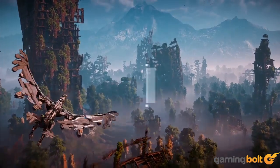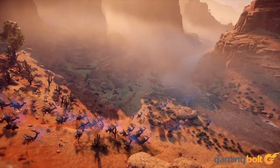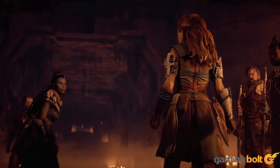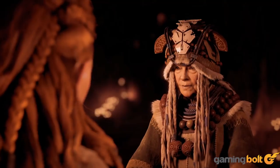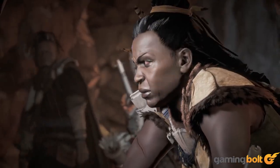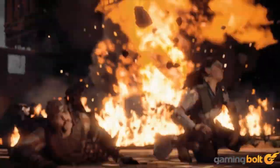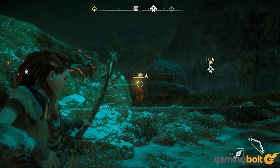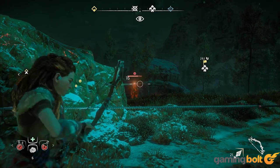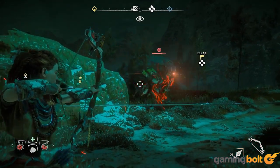Multiple Tribes and Hunting Lodges: Since the world has collapsed, humanity has regressed and organized into tribes. Aloy's tribe, the Braves, are the first to begin hunting the machines. Then there's the Nora, a tribe strongly opposed to ancient technology that appoints women as its leaders. You also run into representatives from hunting lodges that task you with killing a number of enemies within a given time limit — complete these challenges and you might find yourself moving up the lodge's hierarchy.